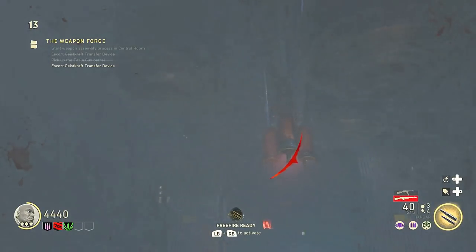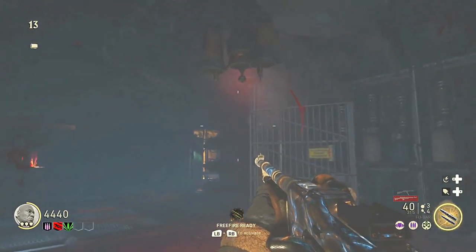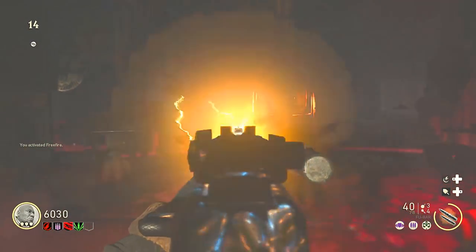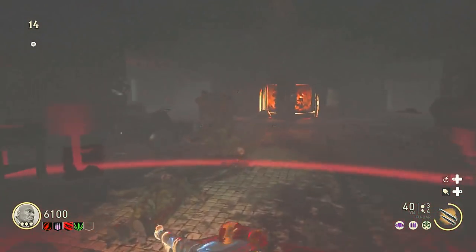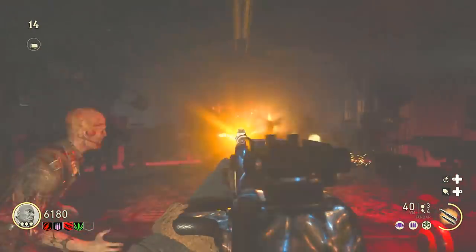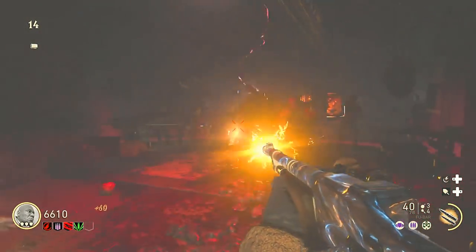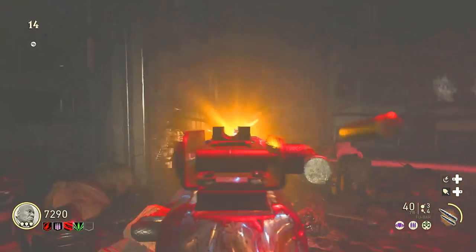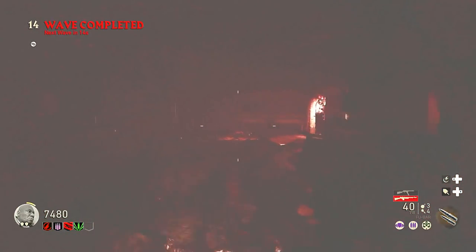Now you need to walk the device and escort it all the way back to the command center. It's gonna go to the other side of that room — the other laboratory — and that's where you get the second piece of the Tesla Gun. You do exactly what you did on the other side: collect souls in the circle, get about 20 to 30 kills or just until it stops collecting.